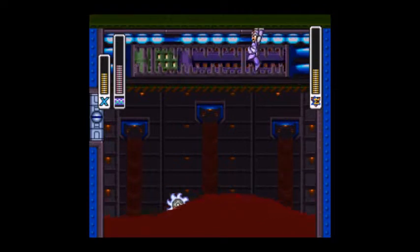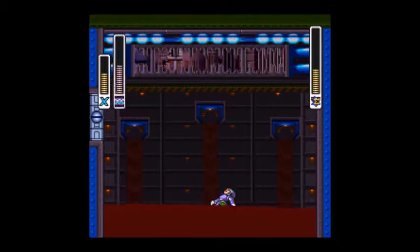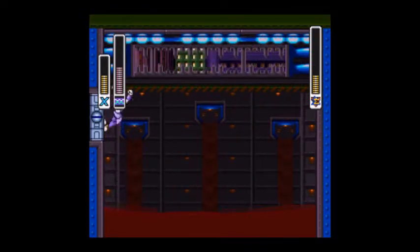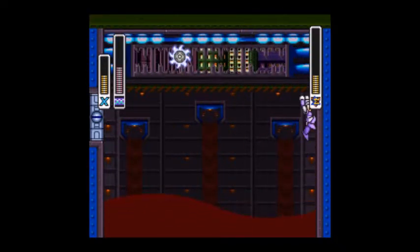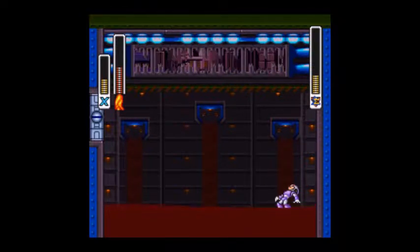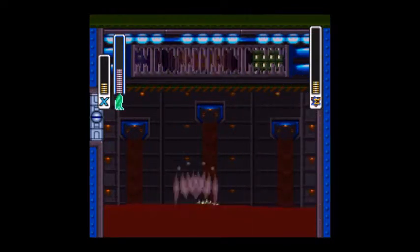And he has one more attack where he'll dive into the wall. I thought the mic wasn't on for a second. I have cheats on at the moment — I forgot to turn them off. We'll get back to what I just did later. Don't worry about it and forget what just happened. I glitched out the weapon — I'm floating now. Oh well. Now you saw his spinning blade attack. I should probably take out my sub tank now.